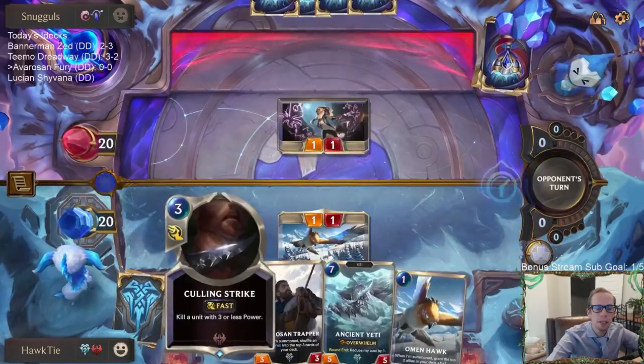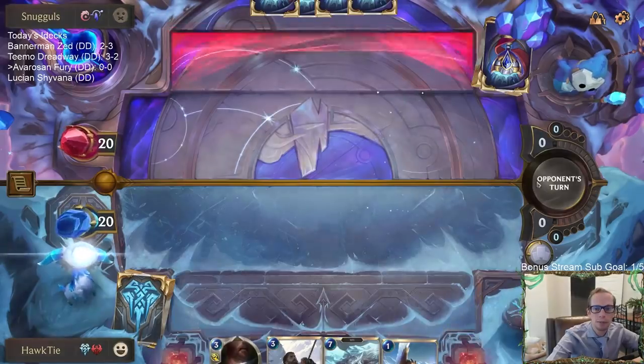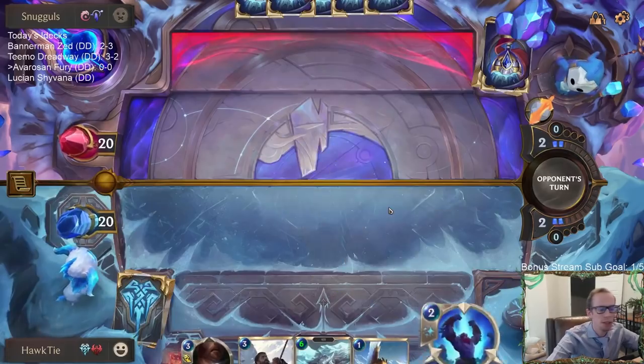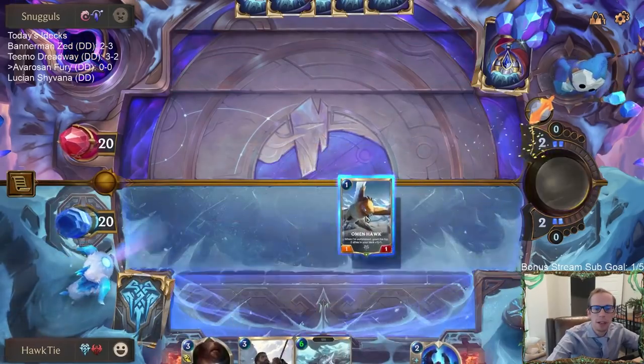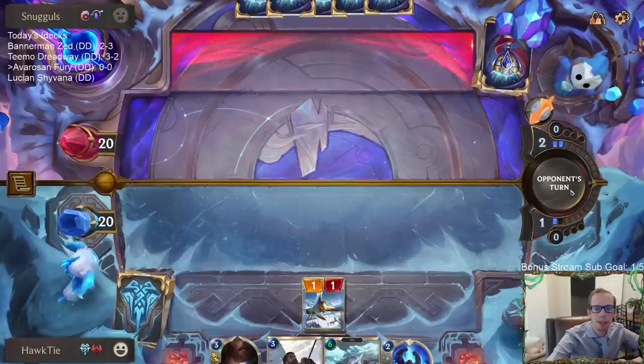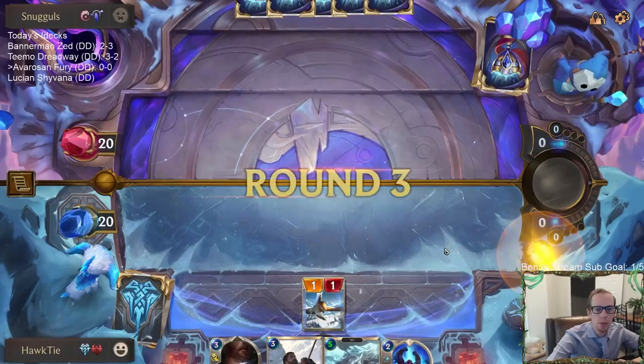They discarded a Leona but my Culling Strike is so good against Leona. Chat asks if one Battle Fury should be a Flash Freeze or something else - I could see playing a Flash Freeze, or Harsh Winds, or something that just helps you win a race.